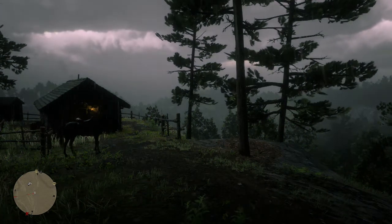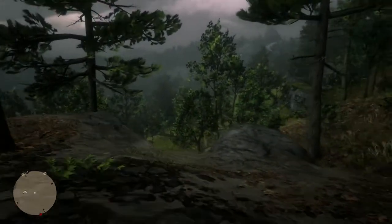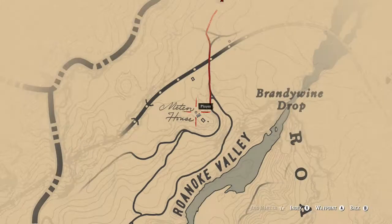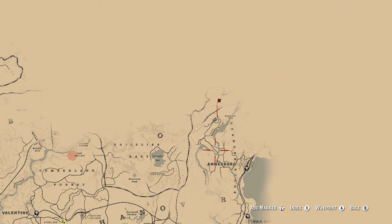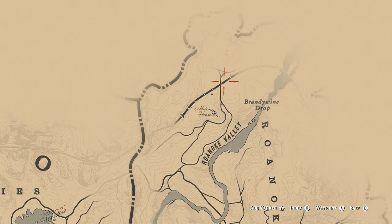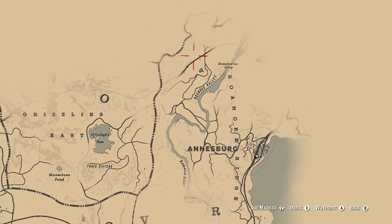Hey, what is going on guys? DGD Gaming here, and today while I was riding up the hill heading towards one of the quests, I came across a cabin. You can get it when you're doing one of the other side missions, which is not available at the moment because I found a meteorite.